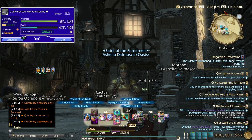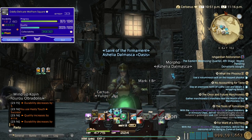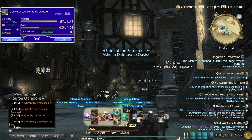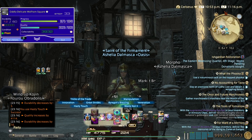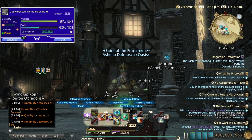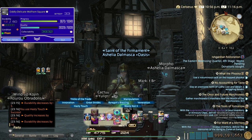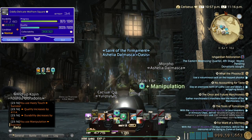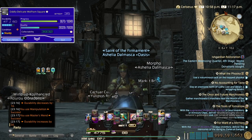We have one innovation left, so I'll just do hasty here. Perfect timing for pliant again. I have enough CP for both manipulation and master's mend again, thanks to that pliant. And I still have enough CP left for the finisher.